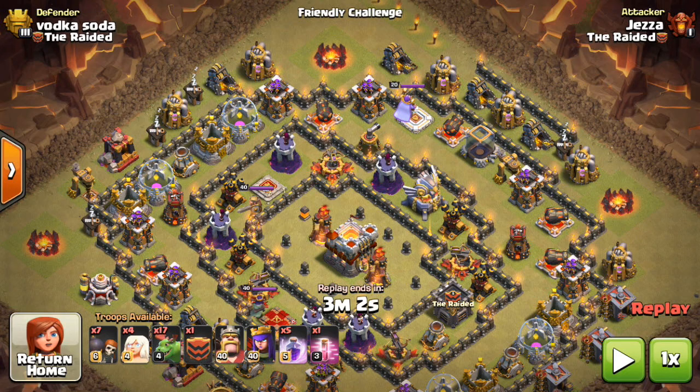Hey guys, this is Jezza back with another attack strategy video. This is a 2-star strategy, Town Hall 10 versus 11. Very powerful. It is the baby drag queen walk method.